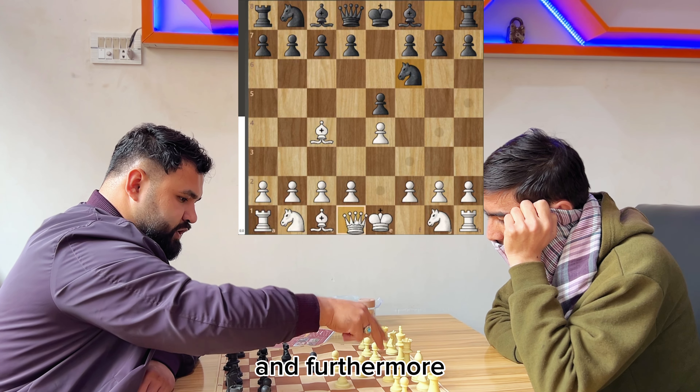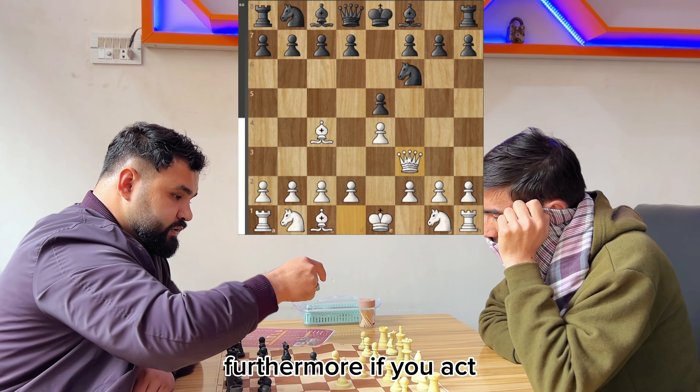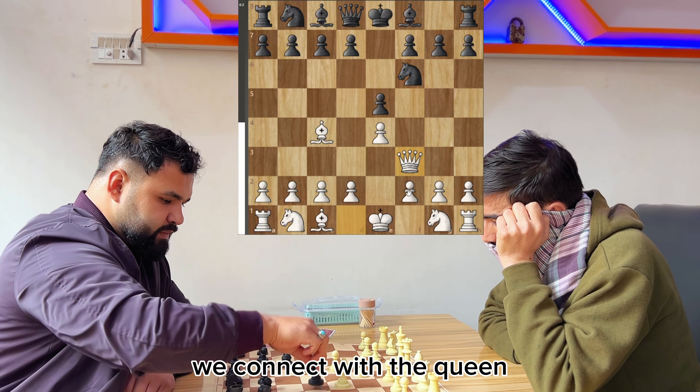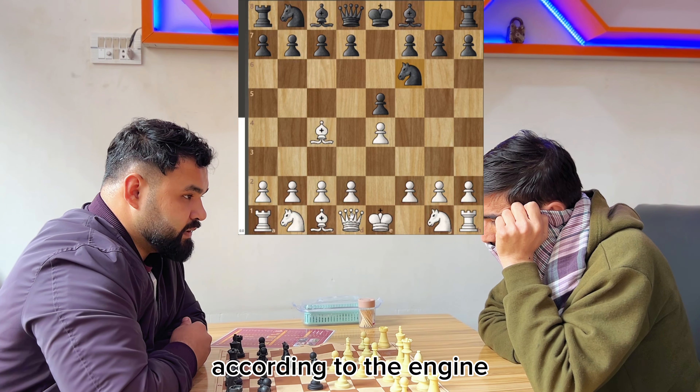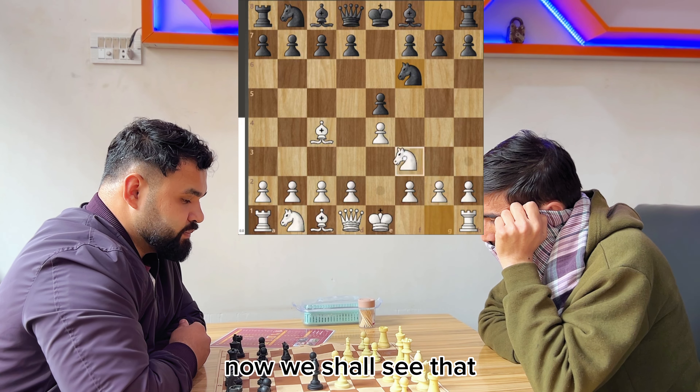The opponent plays e5 to cover the d and f files. Furthermore, I play the bishop to c4 to cover a whole diagonal line and activate the bishop. We can also activate with the queen or the knight, which could be the best moves according to the engine.